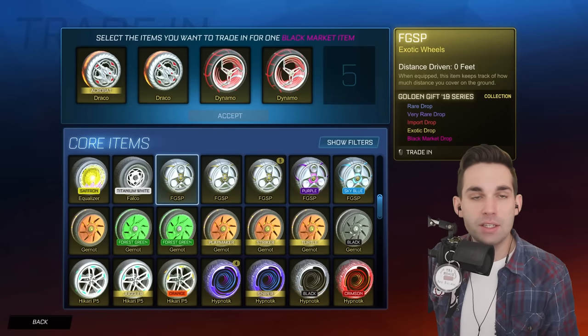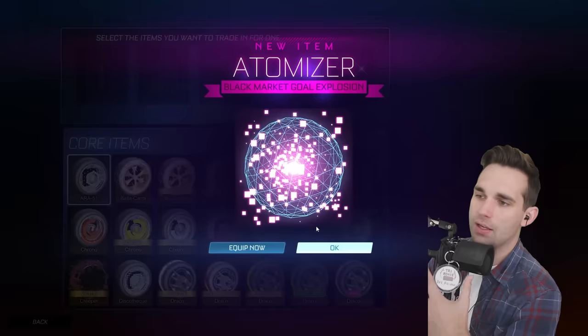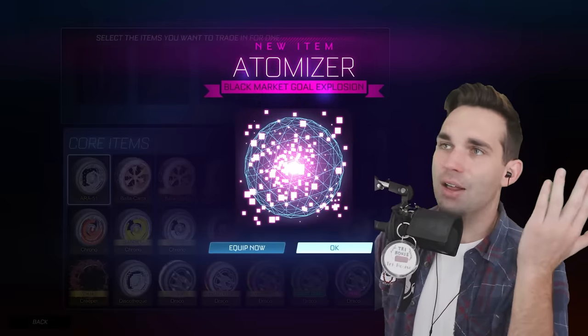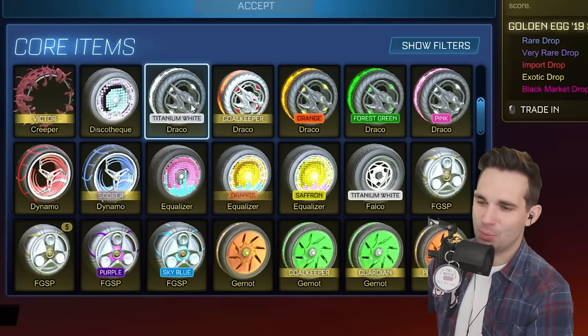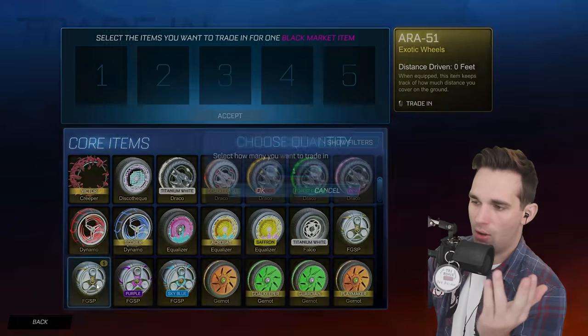I have Titanium White Fidget Spinners somewhere — wait, these trade-ups don't include old crate items. The old crate items are like locked, which sucks because I have so many I could trade up. Atomizer — which for the longest time I thought was the same as Poly Pop. Look at all these painted Dracos though — honestly just gorgeous.